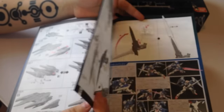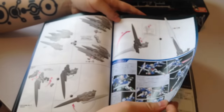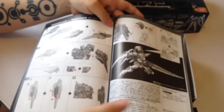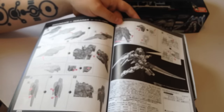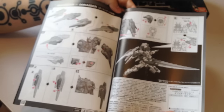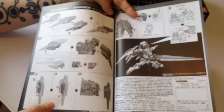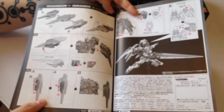Will it take lighting? No — that's one of the only drawbacks of the RG line: it's just too small for LEDs. The MG O Riser is beautiful; I love the way the LEDs work on it. That GN sword is going to turn out really big and really nice in comparison.